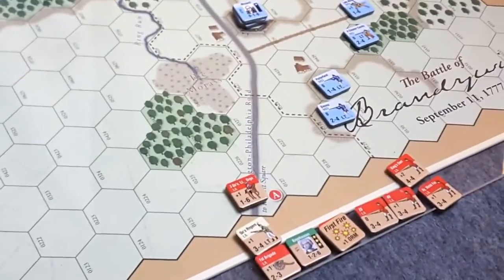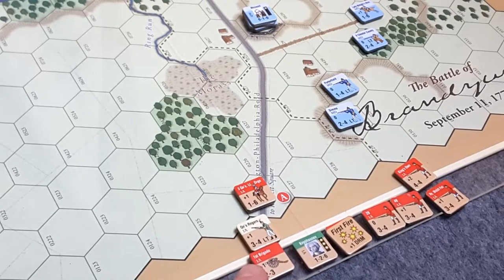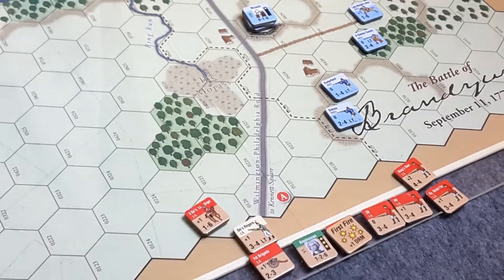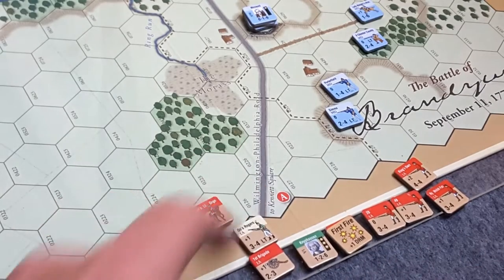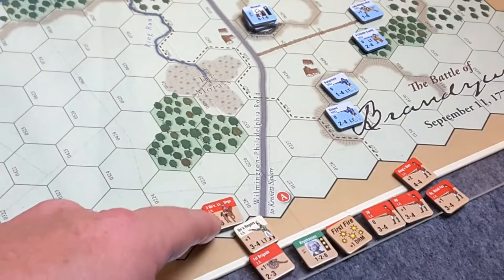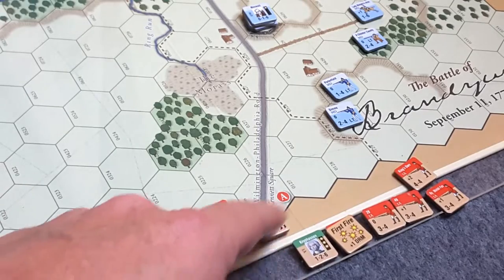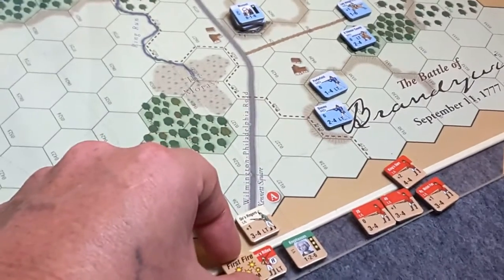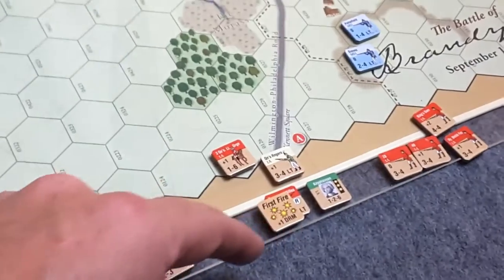This is the sole entry point for the British currently in turn one. These are the only troops coming on in turn one, indicated on their unit counter as '1A' — first turn, point A, which is right here. During reinforcement placement all these units are stacked on this hex, which doesn't count toward their movement. I'm going to move my dragoons up here — they'll probably draw some artillery fire.